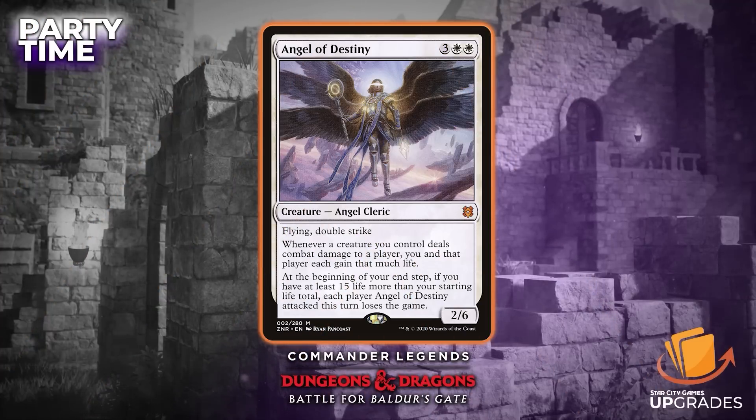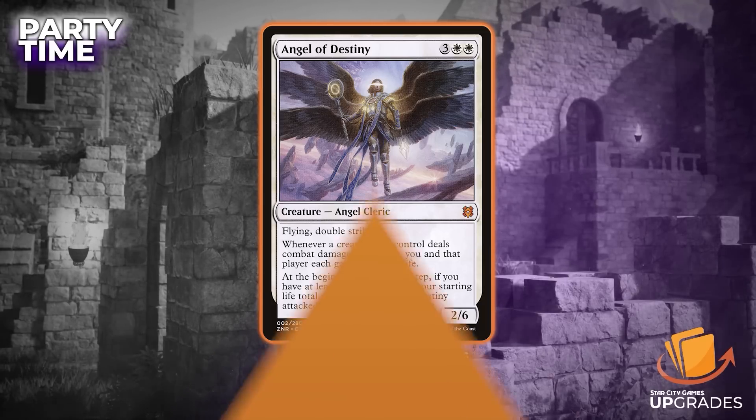The next card is also from Zendikar Rising — it's a mythic rare. Three colorless, white, white: Angel of Destiny. It's a 2/6 flying, double strike. Whenever a creature you control deals combat damage to a player, you and that player each gain that much life. At the beginning of your end step, if you have at least 15 more life than your starting life total, each player Angel of Destiny attacked this turn loses the game. The cleric creature type is the big part of this one, plus flying double strike and just gaining a bunch of life.